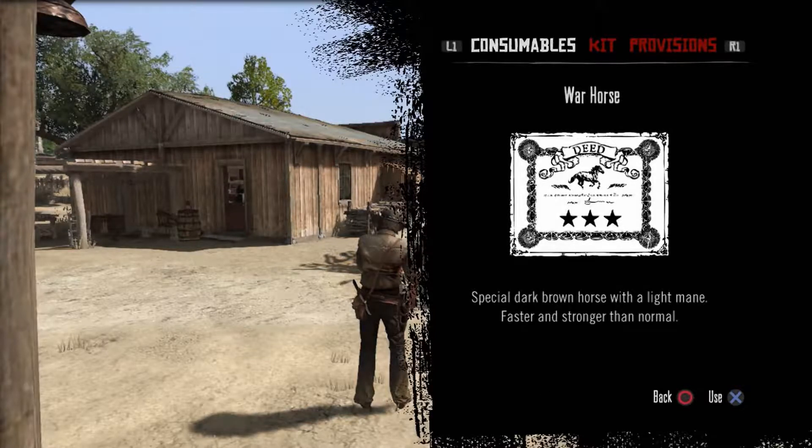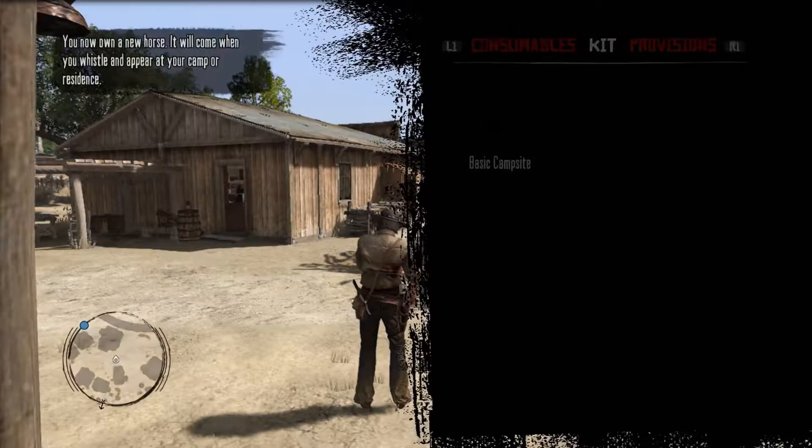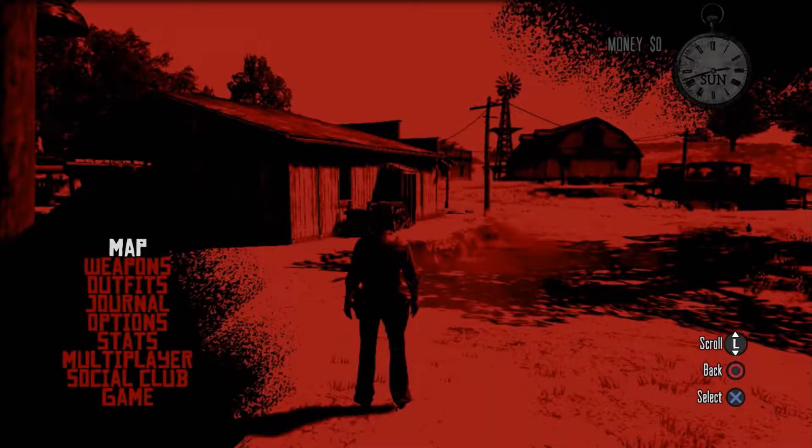Special dark brown horse with a light mane — faster and stronger than normal. And our kit is a basic campsite. I keep hitting the back button — it says you don't have time to camp now.